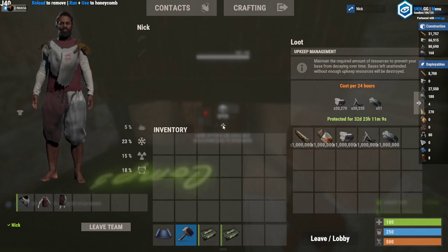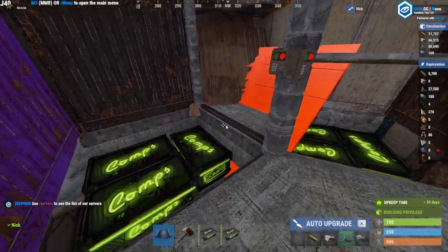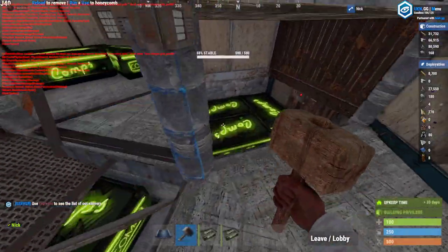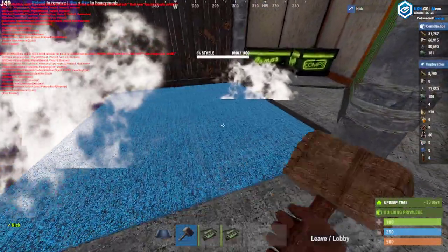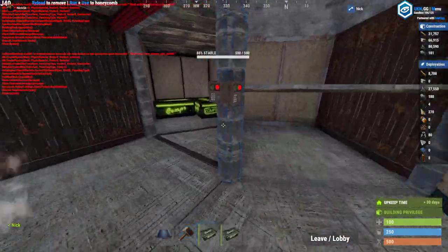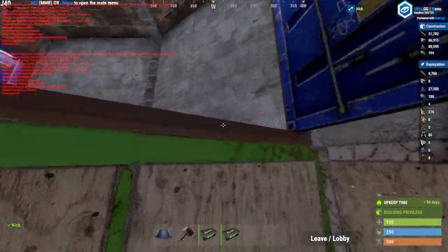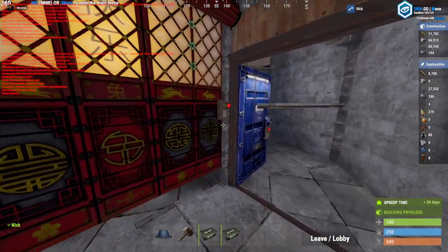That's a fun little TC. 20,000 stone — you can see the build costs on the right. Honestly 66,000 stone, 80,000 metal, and only 168 high qual, which is really nice because the only thing you need high qual wall for is this right here.